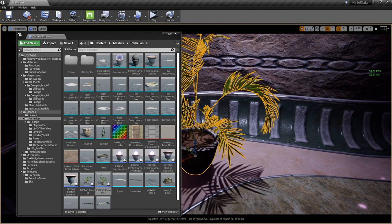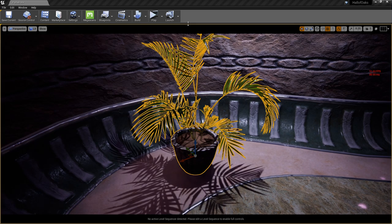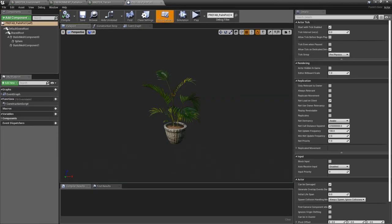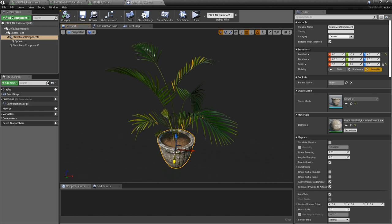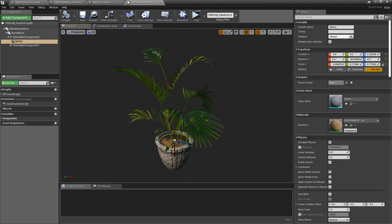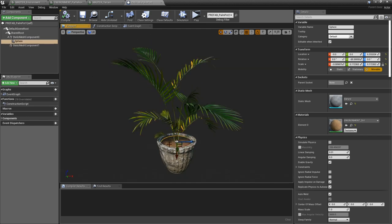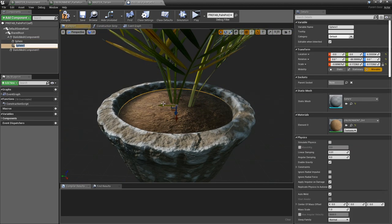I created a prefab for the flower pots so I don't have to mess with the plant every single time. When you look at the blueprint viewport, it's all these things together: you have the pot, a flattened sphere to give it dirt (since the pot doesn't come with dirt), and then you have the plant. I just applied a Megascans texture to a sphere that I flattened — it's a simple workaround.